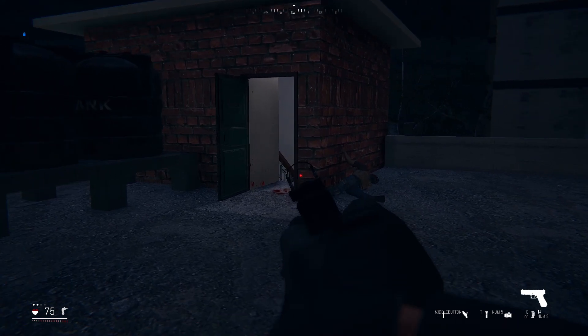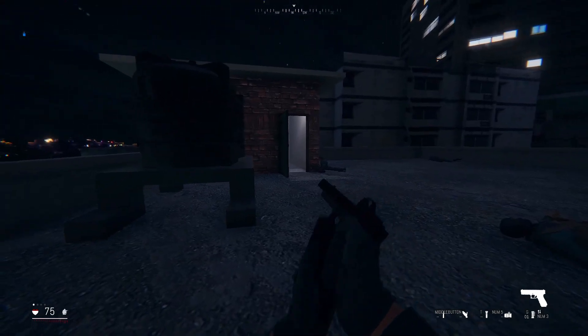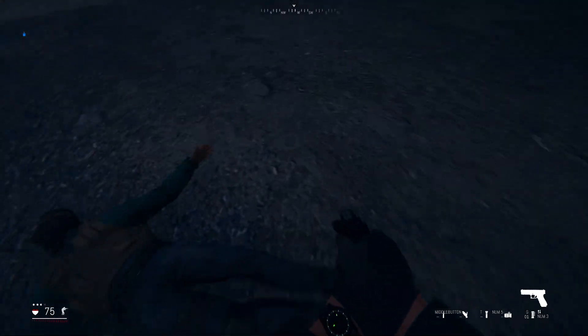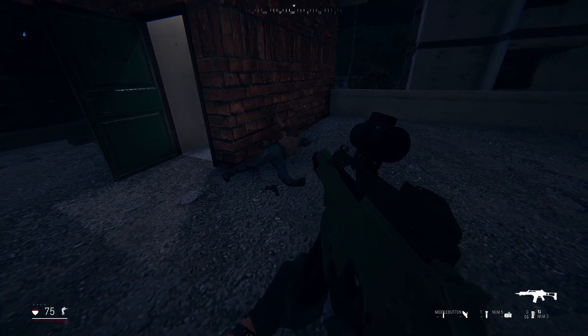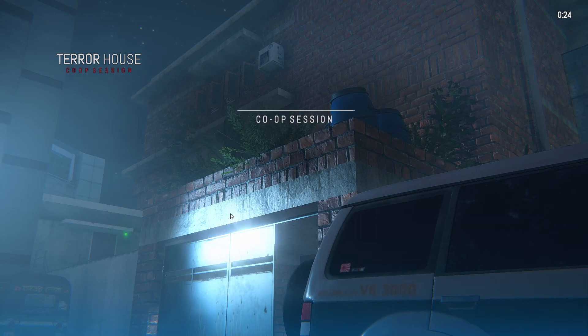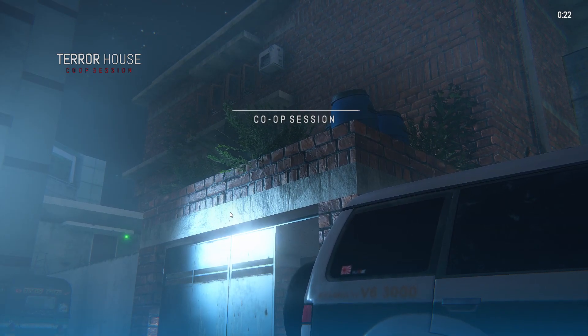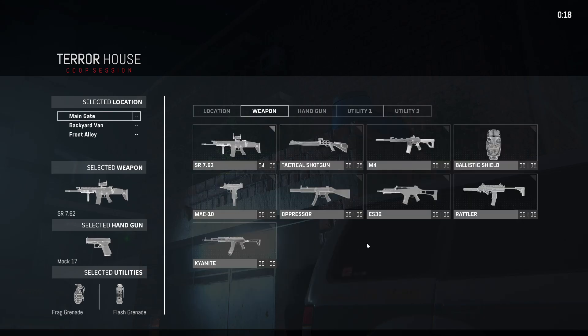I'm going to be playing a co-op mod solo with the G36 and the Glock 17 on Terror House, just to showcase how the weapon works, how it feels, and how it sounds. So let's get started. Here we are — Terror House, hardcore difficulty solo. We're going to take the G36 modified earlier and go with the Glock 17 with the micro and the compensator.